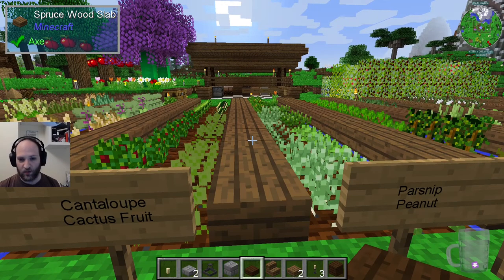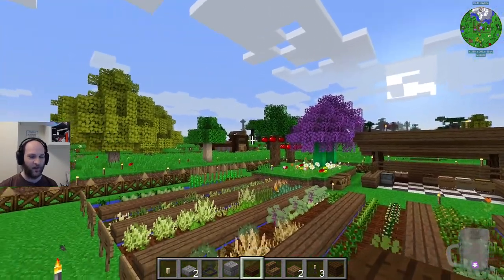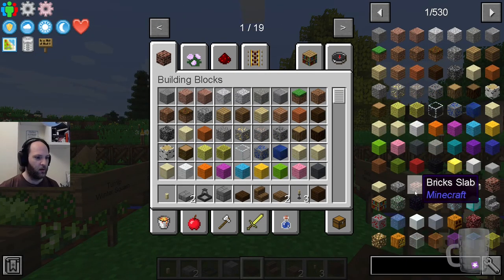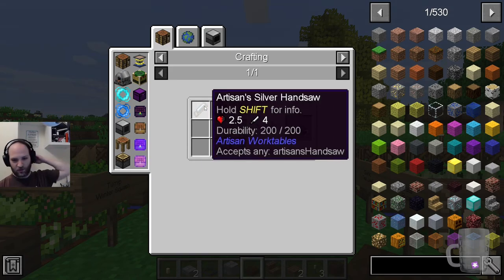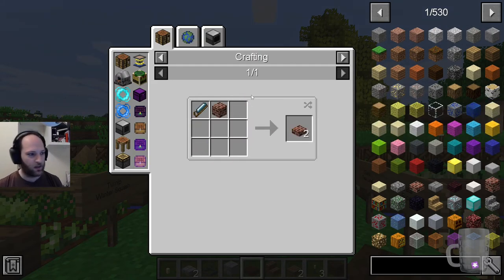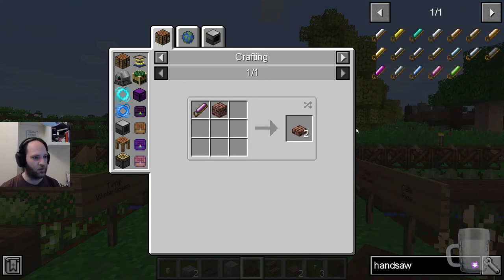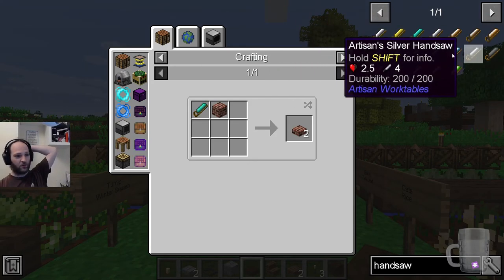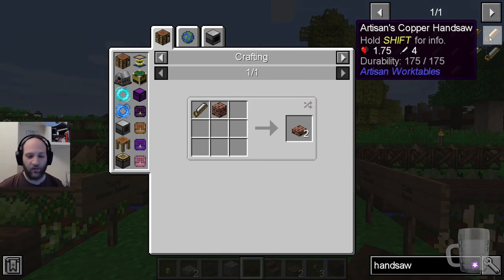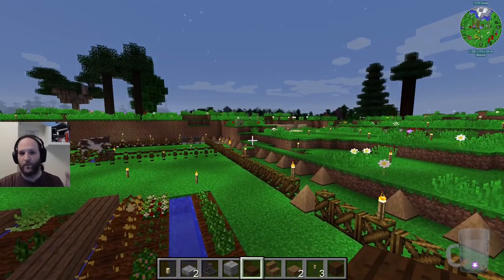I discovered that the problem with a lot of the builds I was going to do based on the previous recap is that these slabs are very expensive — well, not very expensive, but you have to make a saw to make them. You need to use a hand saw, and there are many different types. It's two of the type of ingot and three of some type of stick. You can make a gold one, diamond one, bronze one or copper one. We've been making copper ones, but they don't have great durability, so you end up using up all your saws making all the planks.